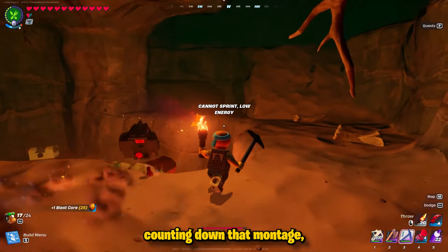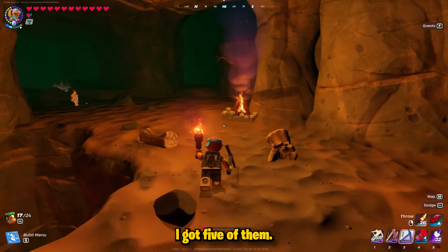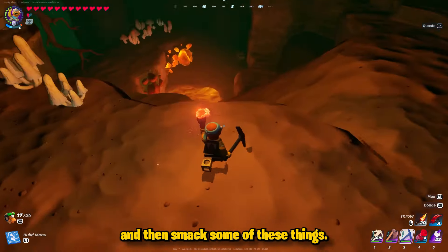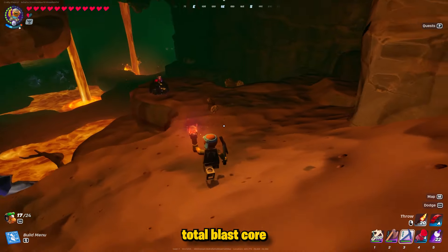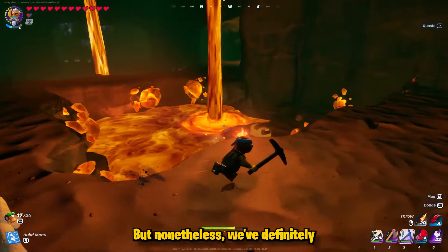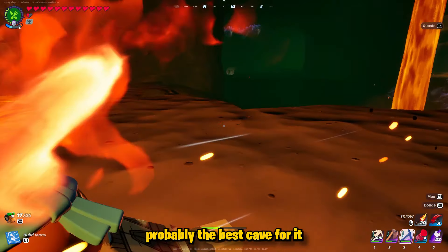That montage was another five that I got. So when I did my last voiceover I collected four, and then in that montage clip I got five — doing this in less than 20 seconds each time. It doesn't take very long to run up, touch that campfire, turn back around, and smack these things. In under one minute I was able to get nine total blast core and some storm core as well, since some of these are storm wild or storm sick.